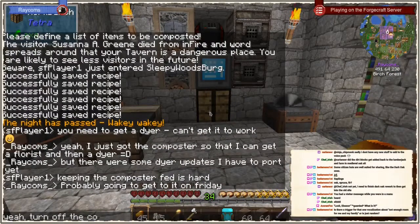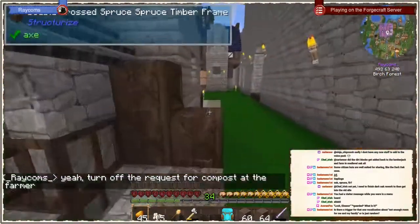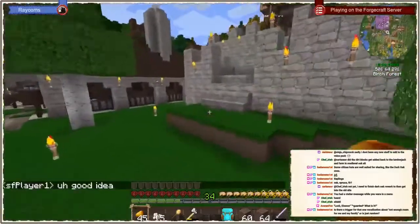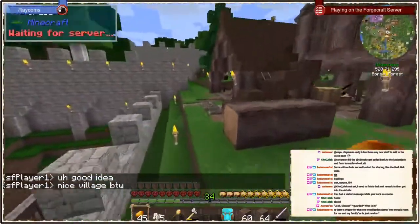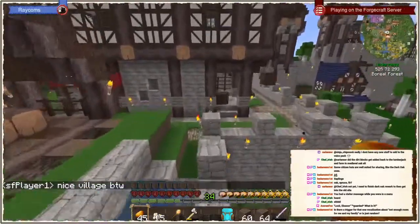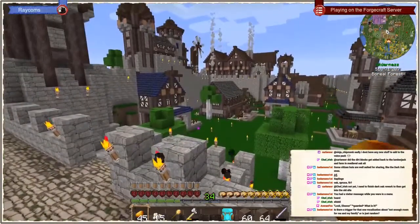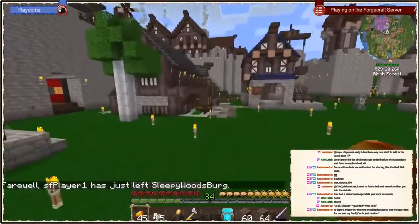I need to turn off the request for compost in the farmer. The vocalization of 'there's not enough room for me and my family to live here' means that the citizen is not very happy with their housing situation — that is like housing pre-level 3. We only have one level 3 house; all the others are level 2, and I think we might even have a level 1. I think even our tavern is level 2, so that explains it.